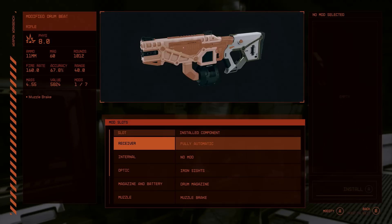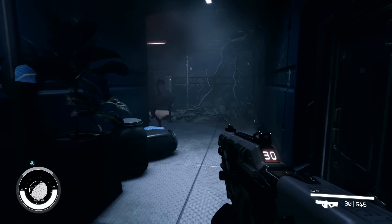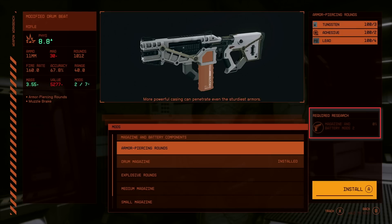Now let's dive a little deeper into mods. You can research mods in the Research Laboratory — in this case, Barrel Mods 2 in the Weaponry tab. Researching takes materials you find, mine, or refine. Here we see a modified Drumbeat Rifle — it already has a Muzzle Brake, but you can modify its Receiver, Internals, Optics, Magazine and Battery, and Muzzle. Out of the gate it has a Full Auto Receiver, Iron Sights, and a Drum Magazine. You can swap the Drum Magazine for an armor-piercing rounds magazine, which requires 3 Tungsten, 2 Adhesive, and 4 Lead, as well as the Magazine and Battery Mods 2 Research.